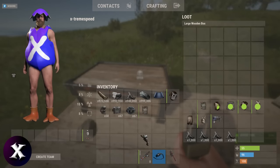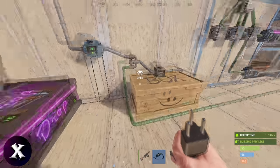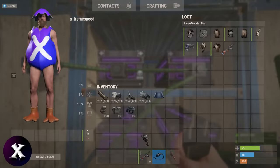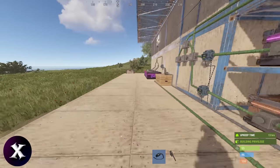I'll grab this armor and put it in a drop box. It will go through the buffer box, then into the armor box. Single stack items will fill multi-boxes sequentially. If we put an AK in the armor box here, the second conveyor will realize it doesn't belong there, move it into the buffer box, and the weapons conveyor will pull it into the weapons box.